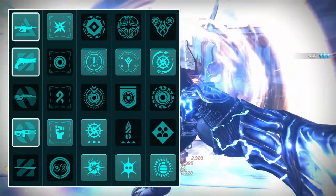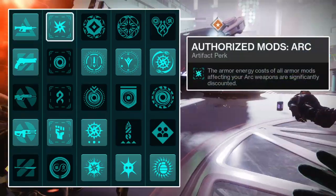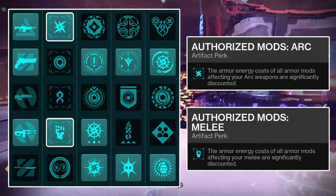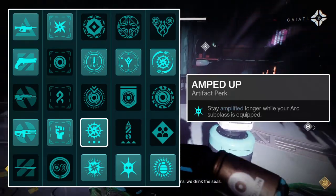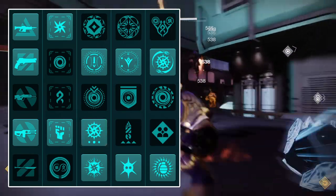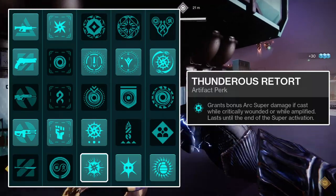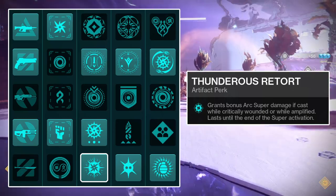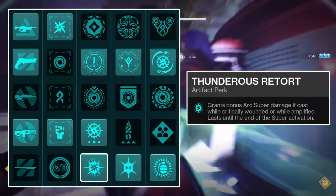In the first column, run whichever anti-champion mods you need for the content you'll be running. In the second column, run the authorized mods for both Arc weapons and melee abilities — these will lower the cost of any armor mods that affect your Arc weapons or melee ability to a cost of 1 energy, allowing you to slot more mods into your armor. In the third column, first run the Amped Up mod, which will grant you 30% damage resistance while amplified. Second, run Thunderous Retort, which increases the damage of your Arc super by 30% if cast while either critically wounded or amplified — though Gathering Storm doesn't get the full benefit as the boost disappears once you've exited the super's cast animation.